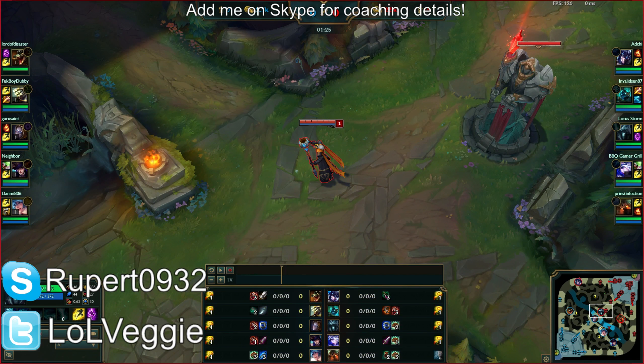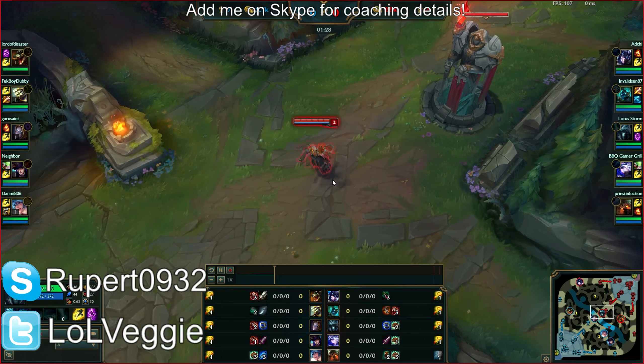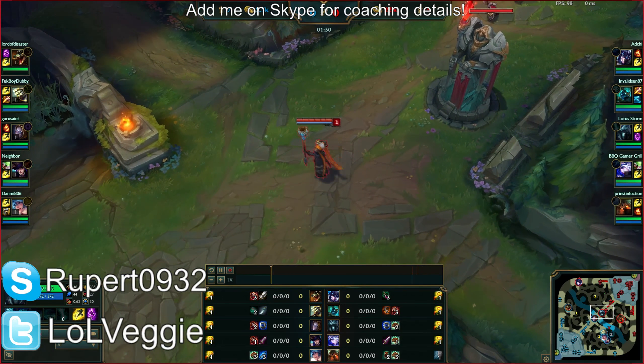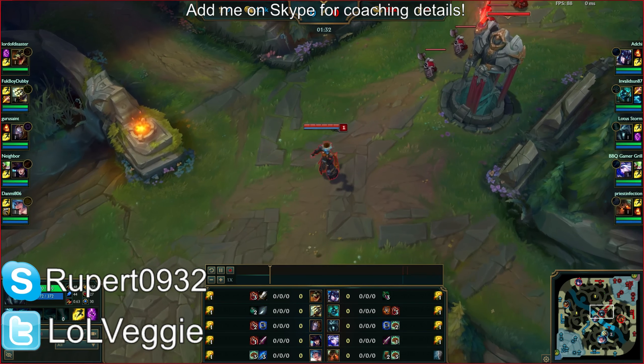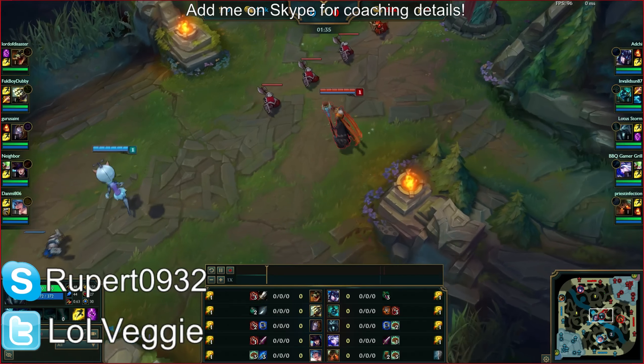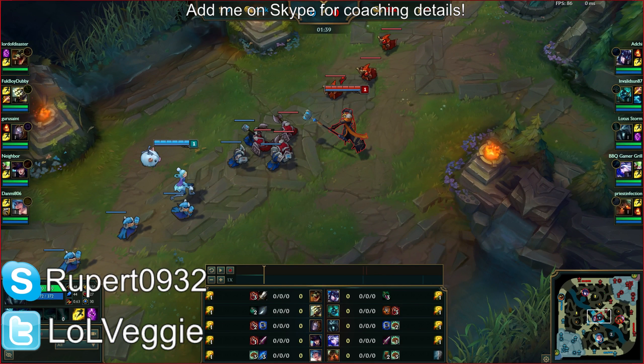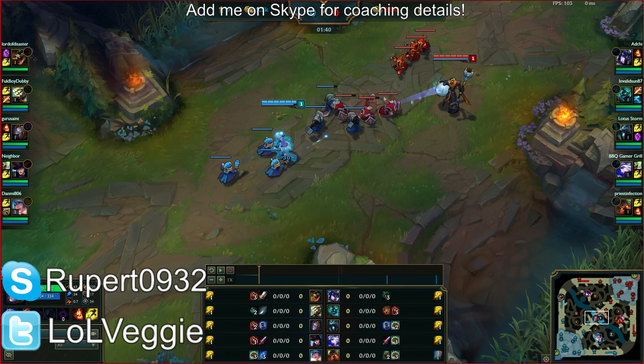Your best bet is to do the same thing you always do — it's the same as all matchups. Let it push, or even trade it out. However, the difference between this matchup and the Fizz matchup from the previous game is that this matchup involves a lot more trading, and you're going to eat a lot of her trades. If she doesn't take E, she's just going to kill you right now, so you should move up.